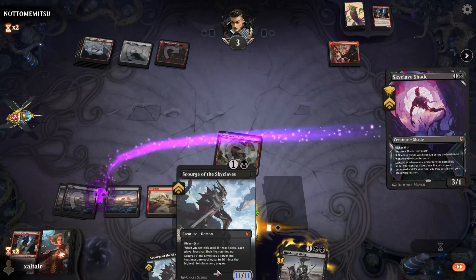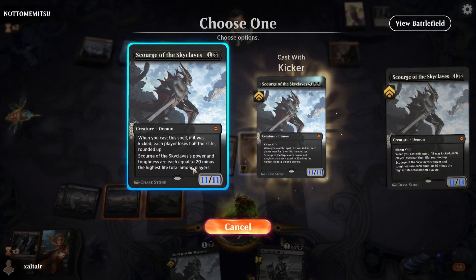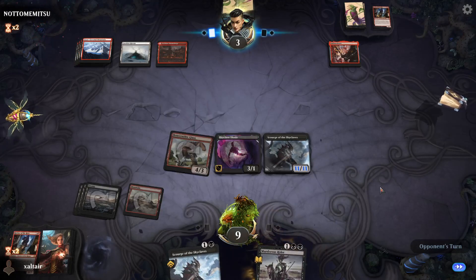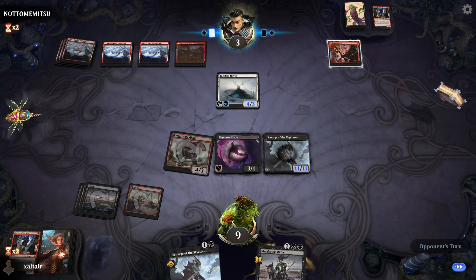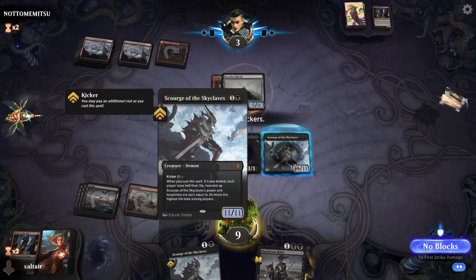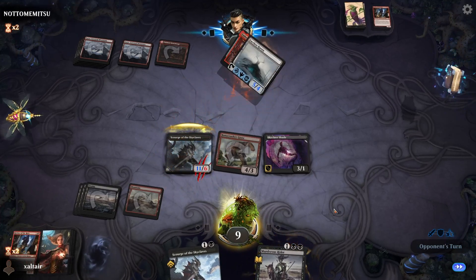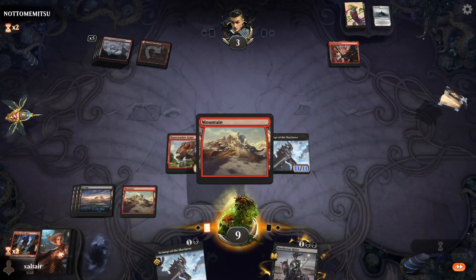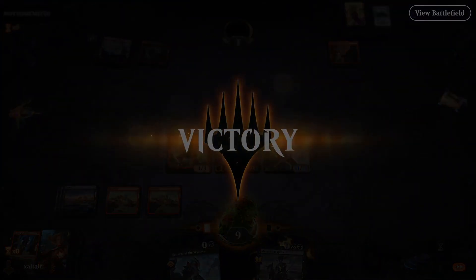Shabam! Now what — we got an 11/11 Mr. Mono Red with Embercleave? Oh really, you're gonna fight the 11/11? And there you have it, we got our fourth win! What a fantastic win against this mono red deck that just didn't know what they were doing.